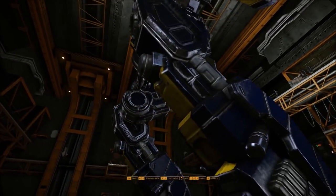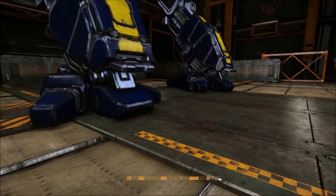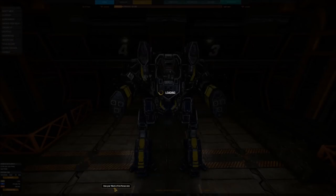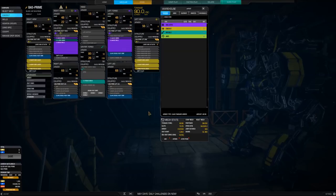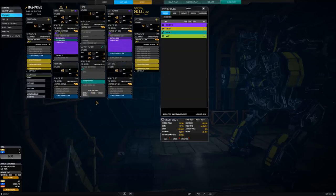You'll see the build for the primary configuration in a minute. It's obviously one of the chicken walker designs. It was made by Star Adder as an insult to Blood Spirit, which are not in the game sadly. And they basically debuted this as the poster boy for the heavy laser technology. So a little bit of history there.